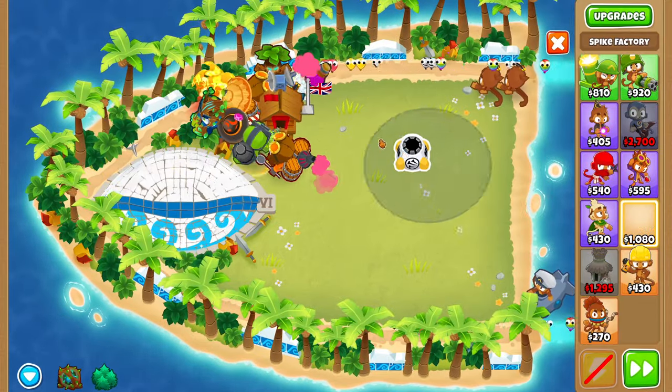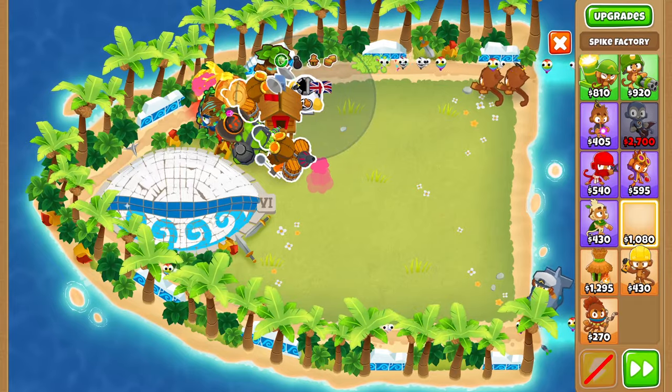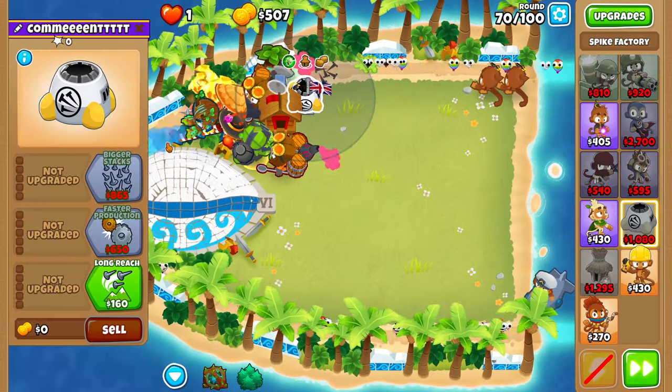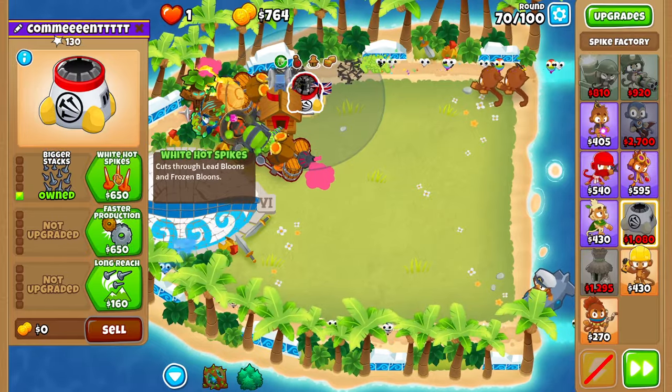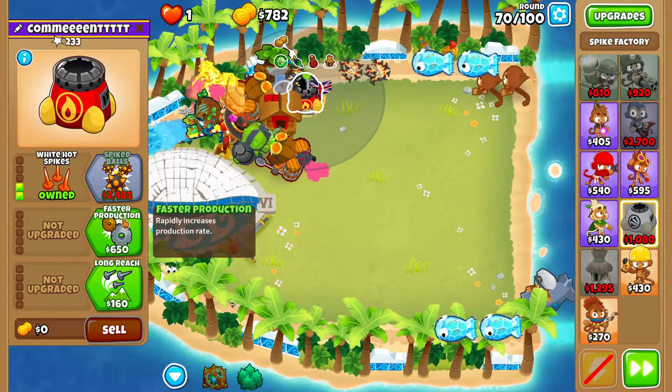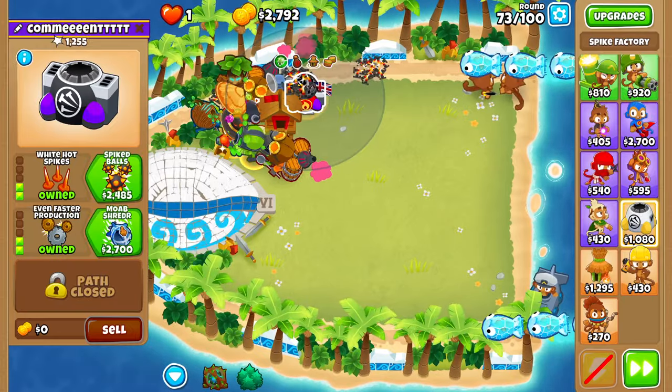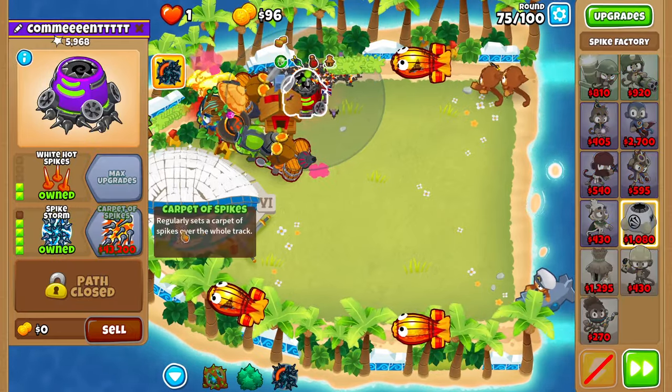Place a spike factory next to the alchemist and above the village. Go two in the top path: Bigger Stacks and White Hot Spikes. Then four in the middle path: Fast Production, Even Faster Production, MOAB Shredder - then buy Spike Storm.